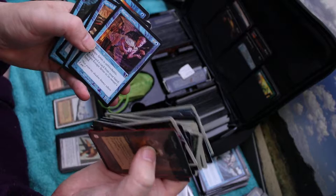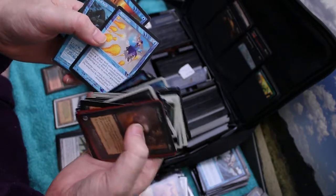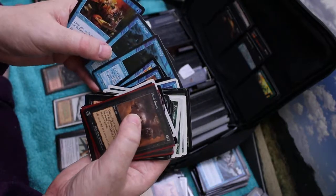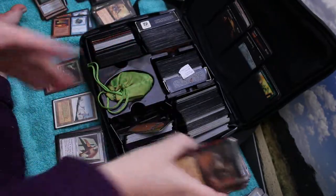A couple of Time Elementals. Escape Artist, Careful Study, Syncopate, Wall of Kelp - a couple of Wall of Kelps. Careful Study. Very interesting.